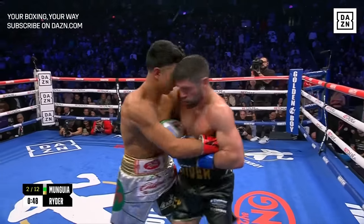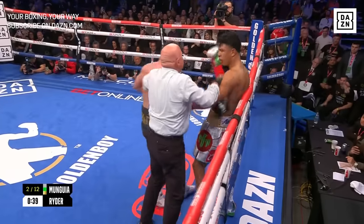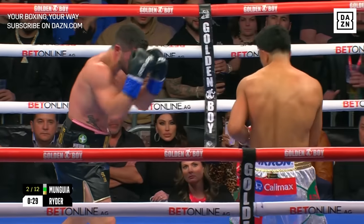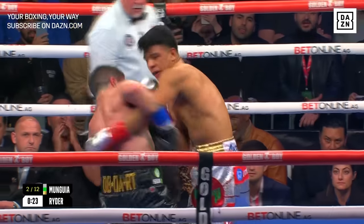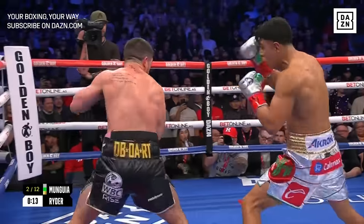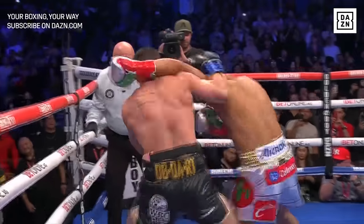Whoa — a swing and a miss. Munguia putting everything behind these shots. There's Ryder, that right hand scores. I think there's more thought in Munguia's work as well. He's still being busy, but he's thinking about where the target is and aiming for it, rather than just letting his punches go abandoned. Munguia's loading up a little bit too much. When you drop your opponent, he should be going back to what dropped him — and that was a clean right hand. This crowd's still on their feet.